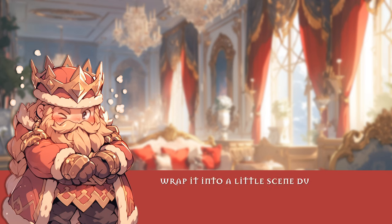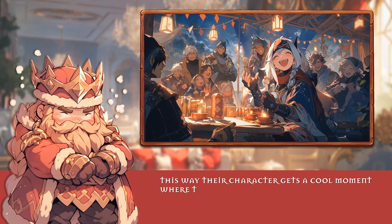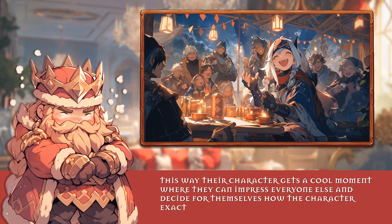Wrap it into a little scene during the session where it suddenly clicks for the character, and whisper the player the details. This way, their character gets a cool moment where they can impress everyone else and decide for themselves how the character exactly learns about their abilities.